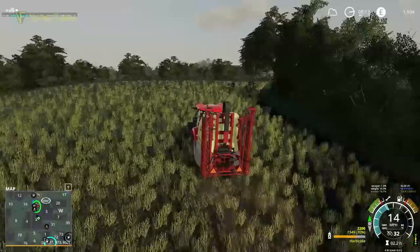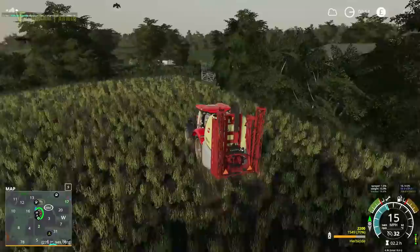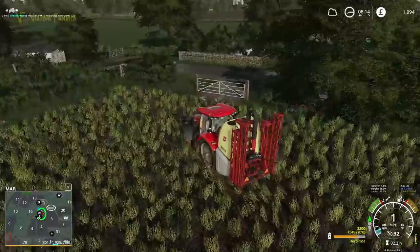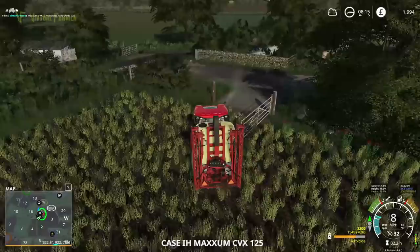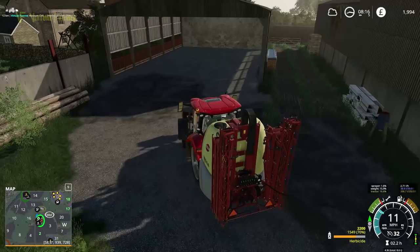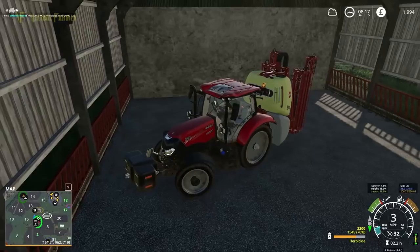We're going to unload this in our shed here. We've got a shed down around the back - it's a great place for us to keep bits like this. You can see Field 3 is accessible through this yard, so it's absolutely a great field for us to grab because it's right in the middle of our arable side of the operation.